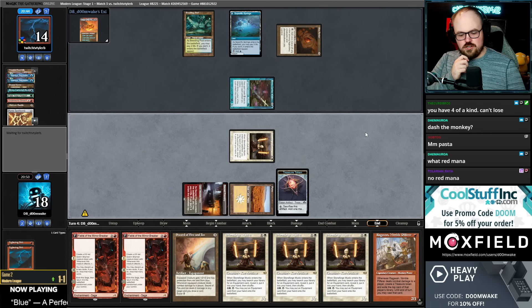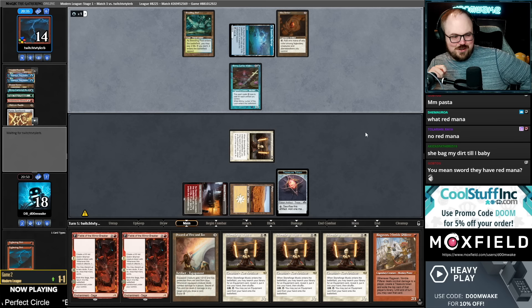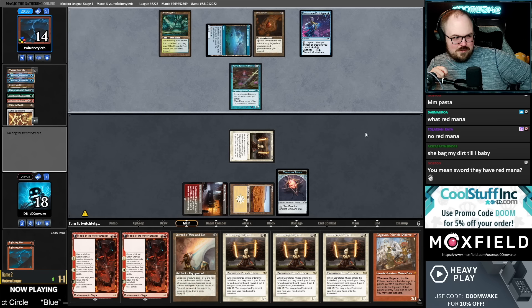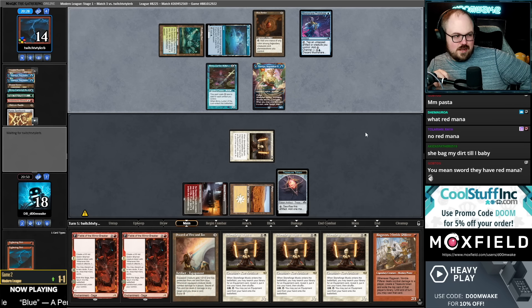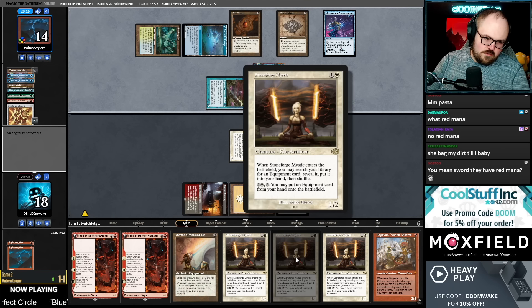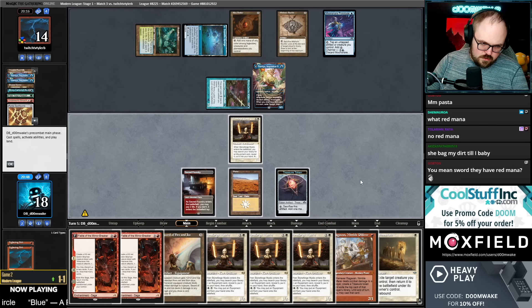I draw a card — should have drawn before the Ragavan trigger. The Sword is good against them having red mana. Moon Snare Prototype. Okay, a lot of Tamios — mucho Tamios. We kind of need to find a land this turn, because then we can go play Stoneforge, get Colossus, equip Stoneforge next turn, equip the Sword.